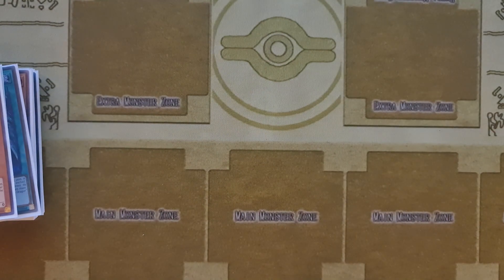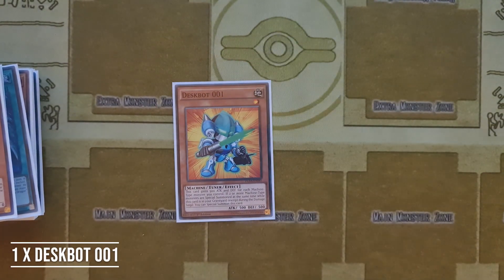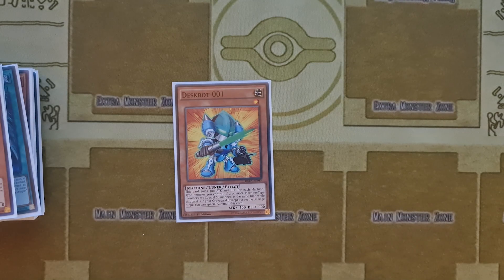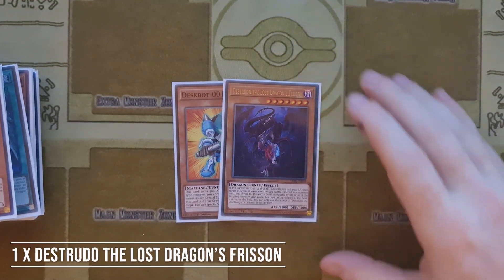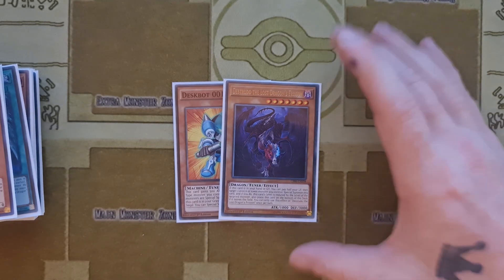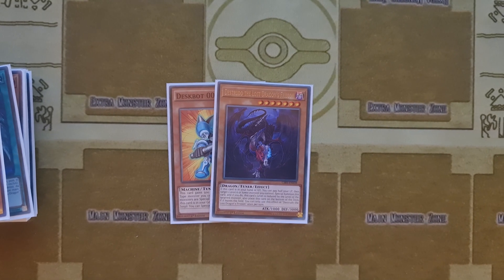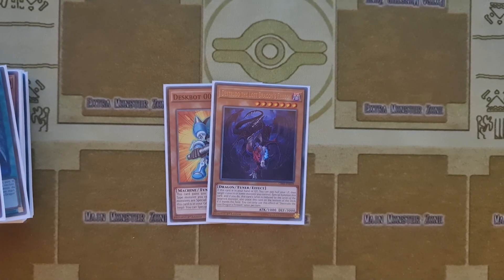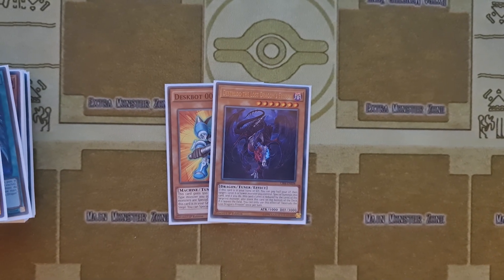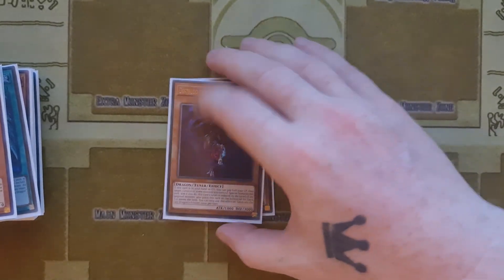To go along with our Link plays, we are playing a single copy of Deskbot 001 to help our Auroradon. And newly from the list, the Strudo, the Lost Dragon's Prison — if only this was a Worm and not a Dragon, it would be absolutely busted in this Sword Soul deck. But we are going to run it anyway because it seems to pop up in my hand in testing quite regularly. Fingers crossed when I take it to my first tourney it's going to happen again — pay half your life points to go into those epic plays.